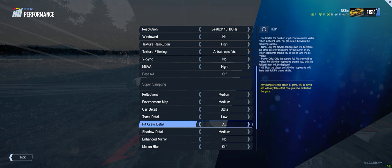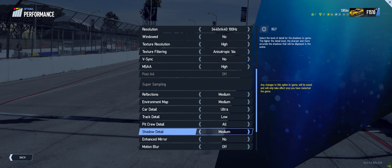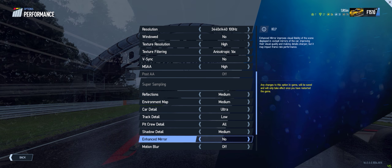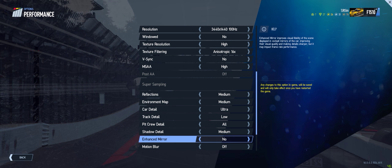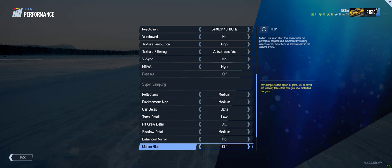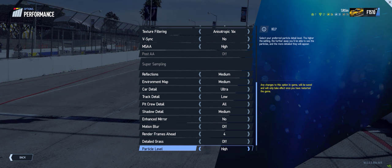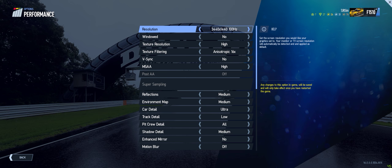Pit crew details only matter when you hit the pit, so I'll leave it on. Shadow detail on medium in the rain - out of the rain I leave it on high, it runs great on high. I think I was running none before with the Oculus, so that's a big improvement. Enhanced mirror: depending on how many mirrors your car has, it takes a little hit in the rain. I leave it off just to forget about it - it's a gradual resolution increase in your mirrors but costs another five FPS. Frames rendered ahead is four, detail grass off, particle level on high and density on high. This is all running at 1.5x supersampling.